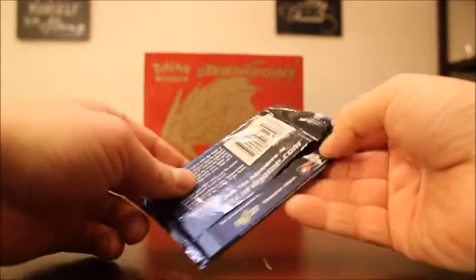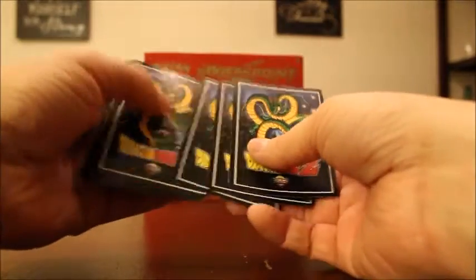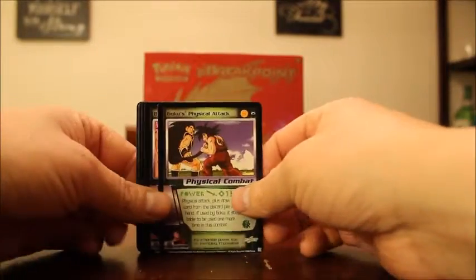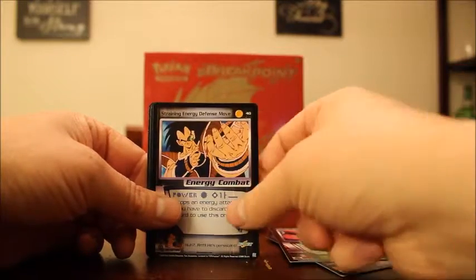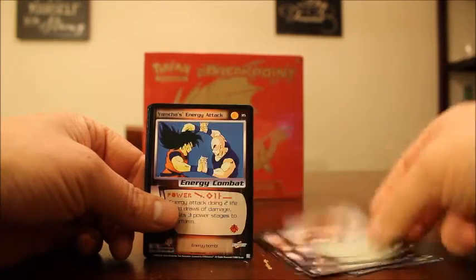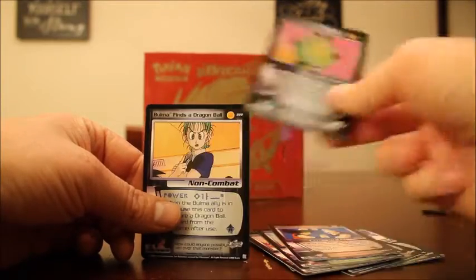Three packs to go. Goku's Physical Attack, Blue Hip Spring Throw, Goku Body Throw, Straining Energy Defense Move, Black Jump Turn Kick, Goku's Energy Defense, Yamcha's Energy Attack. King Kai Training on common hollow. And Bulma Finds a Dragon Ball — that's a nice rare.